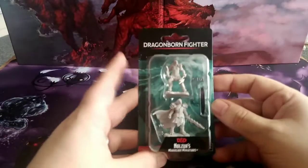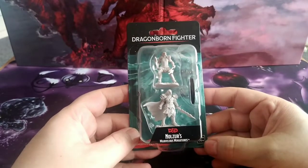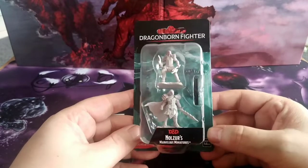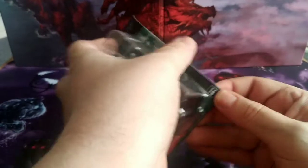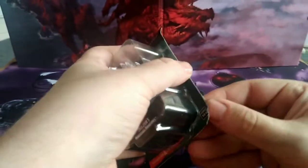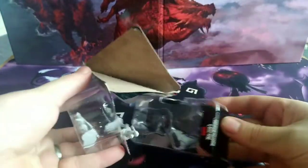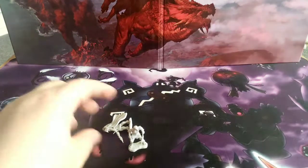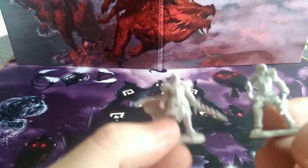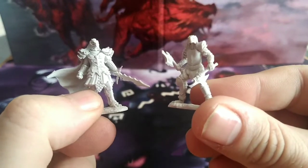This is the Dragonborn Fighter double pack. I've never had a DnD miniature before — I've done a lot of 40K miniatures and Warhammer Fantasy miniatures — so I'm quite eager to have a look. I picked these up from Game, which is a UK store normally for computer games that has expanded into miniatures and Pokemon cards. In the pack you get two miniatures: one with a sword and one with two axes.